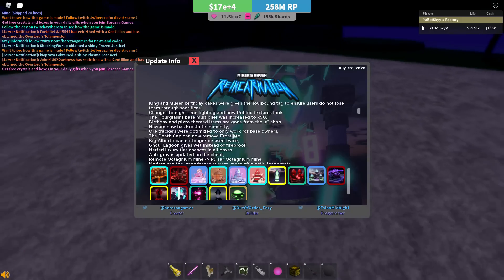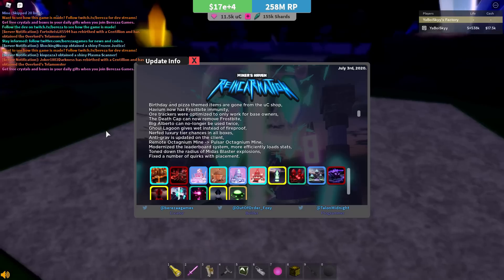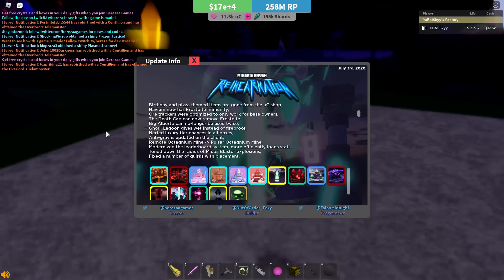The ore tracker got changed — it only works with base owners now, which is a pretty nice change. It's just a small optimization that makes the game run slightly better. Anything that makes the game perform better, especially right now, is very welcome.